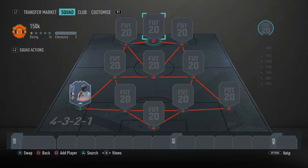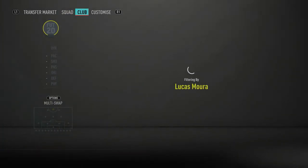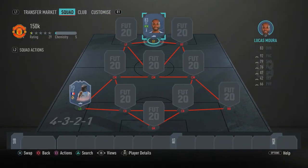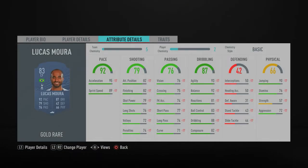In the striker position we have an absolute beast — Lucas Mora. He is very cheap but very overpowered and definitely worth the money. As you can see, he's got 95 acceleration and 89 sprint speed — he completely fits the meta of the game. He's super agile with 93 agility, 92 balance, 83 ball control, and 80 dribbling. His dribbling stats are absolutely amazing.